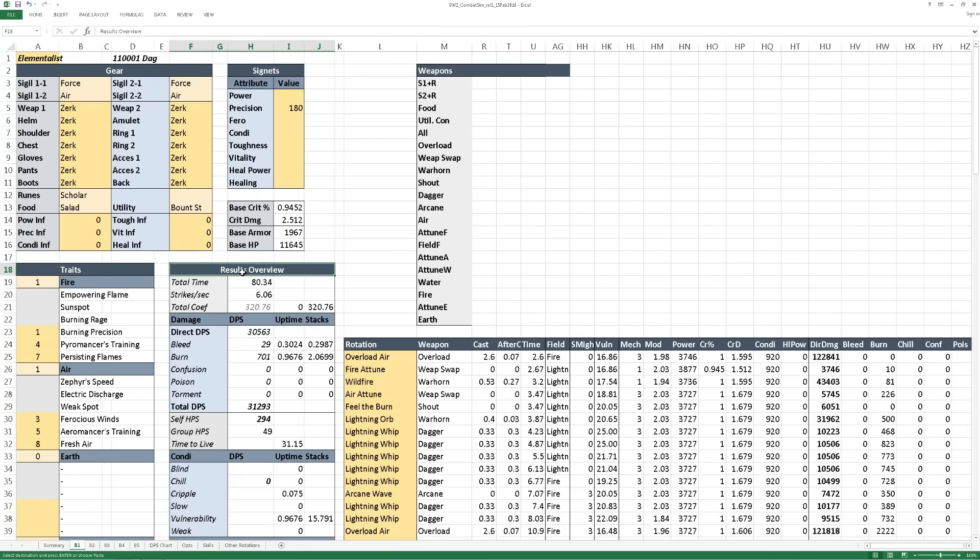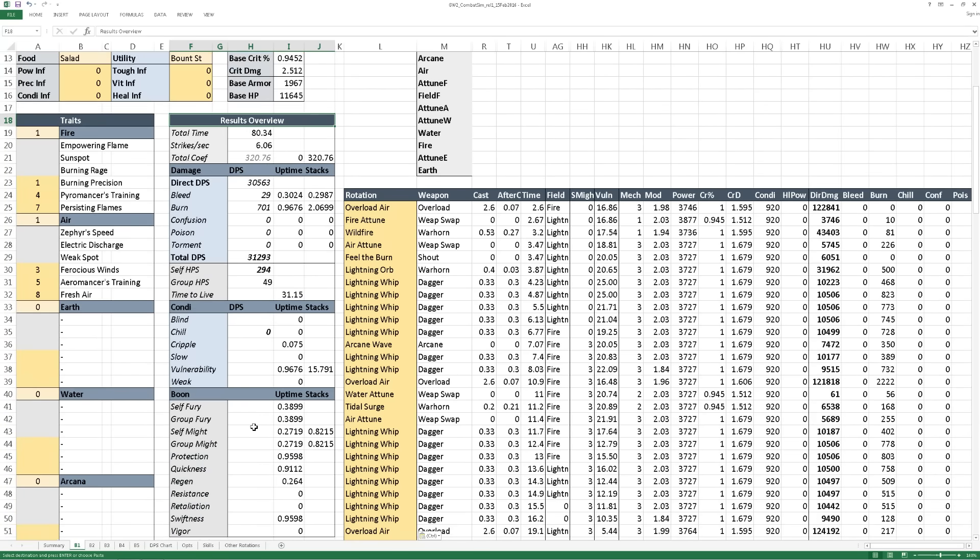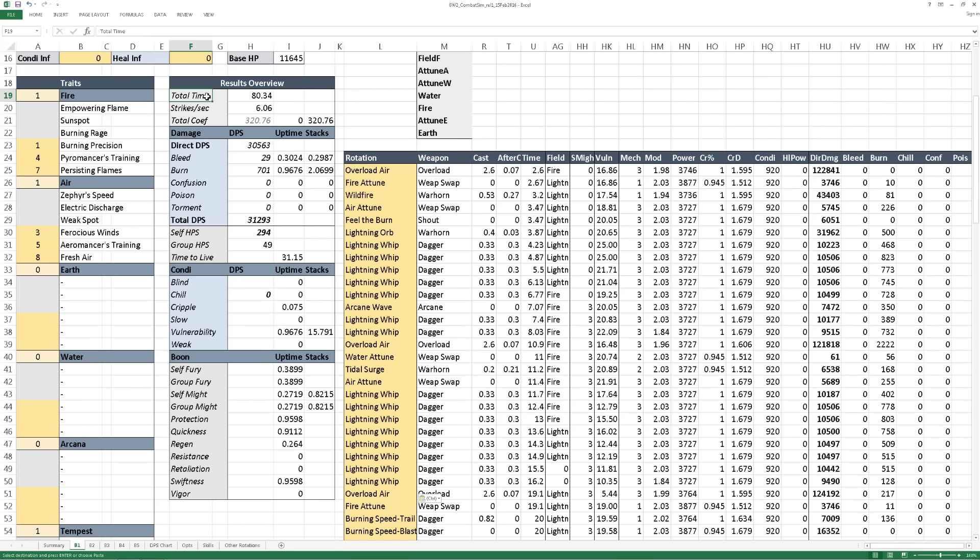Once you put in your rotation, you can look at your results overview for basic statistics about that rotation: total time, strikes per second, total coefficient per weapon (first weapon swap and second), and total coefficient. Then your direct DPS, bleed DPS with uptime and stacks, similarly for burn, confusion, poison, and torment, and your total DPS. Note this total DPS number is useful if you have two rotations of about the same duration, but not as useful if you're comparing a 30-second rotation and a one-minute rotation — you'd want to use charts for that.